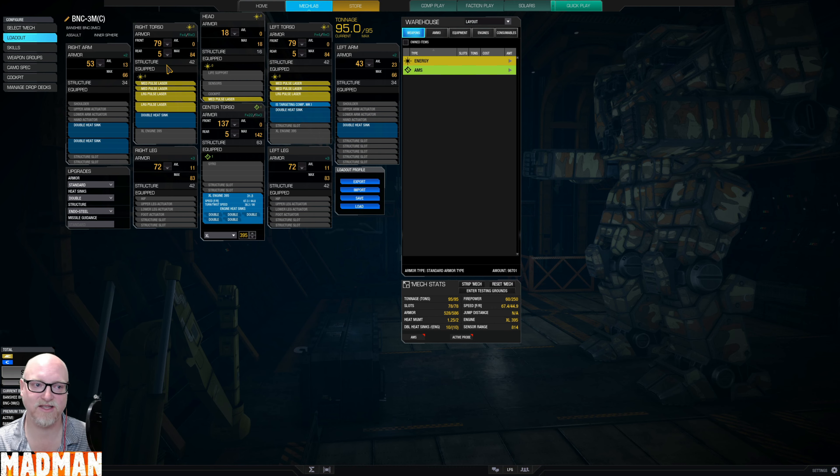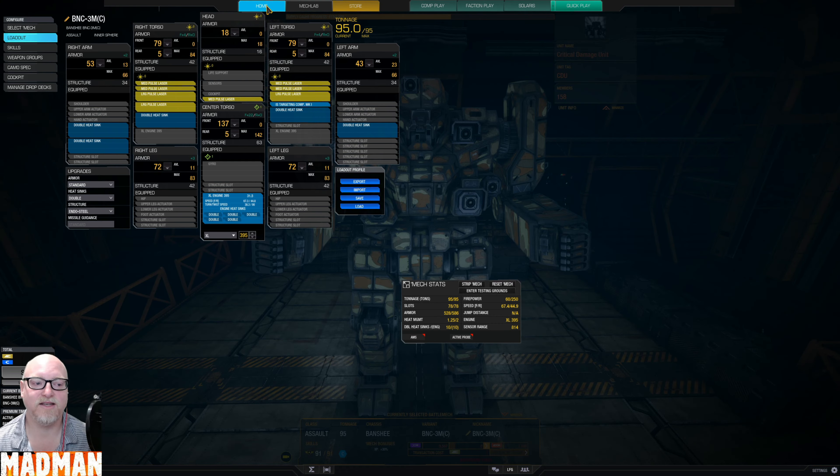There's a lot of armor up here, so yes you can lose a torso and lose the engine. But since all the weapons except one medium pulse laser are in a torso, if you lose a torso you're down to like four weapons — not terrible, but at least half your firepower is gone, especially if you lose the right torso with the two large pulses. That didn't happen for the most part though, so give it a shot.